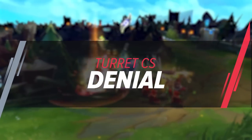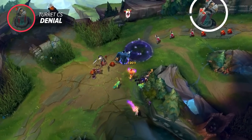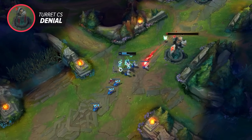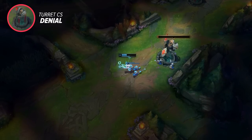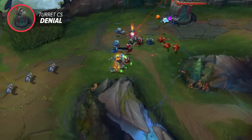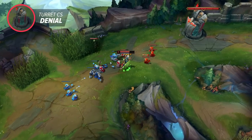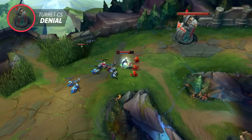Something I feel like people used to do more often was actively using the enemy turret to deny CS. When you're about to take the first turret in your lane, let it thin out the wave first — every minion it gets is one your opponent won't be getting. If the wave is 15 minions deep, letting the turret kill them all right before you knock it over is basically equal to denying them a kill. On top of that, if you leave a stacked wave not crashed into their inner turret, they could turn that into a freeze making it impossible for you or your teammates to farm that lane.